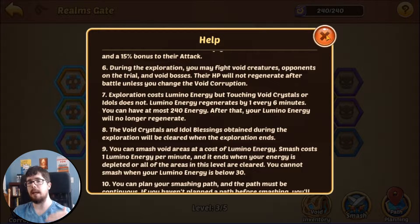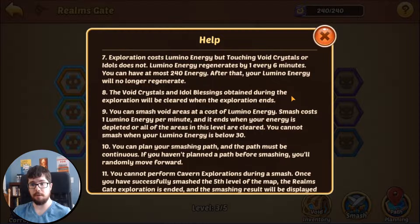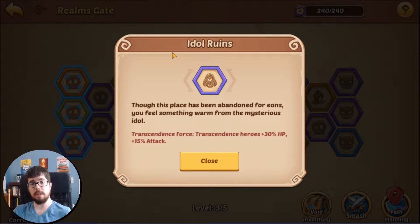None of these hit points will regenerate, so if you lose a battle you can hop right back in and the enemies will still be harmed. Don't worry about having to beat them in one fell swoop. There are also crystals and blessings that you can obtain.